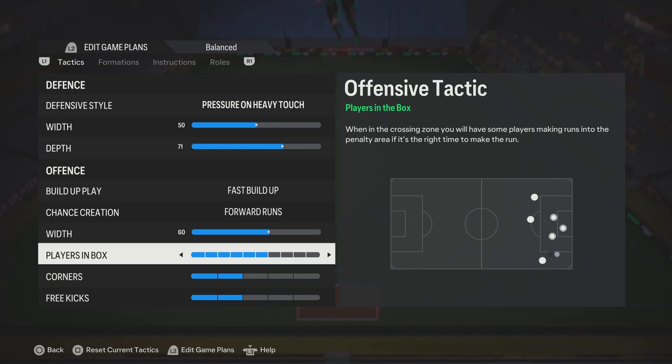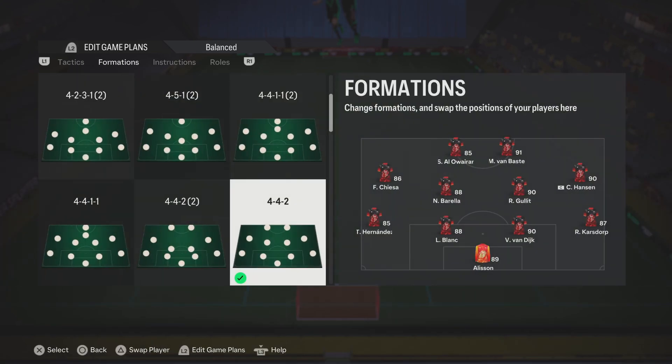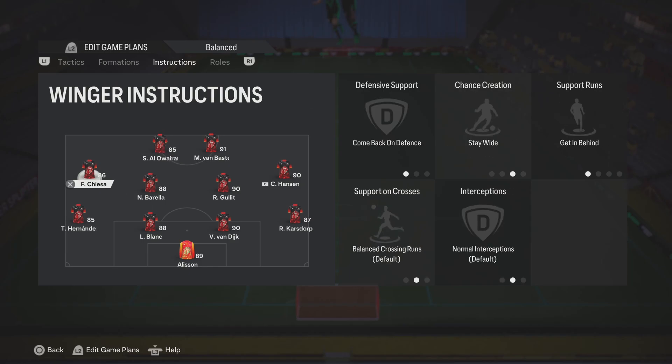Width: 60. Players in the box: 6. 2-2 for corners. This is the way the team looks. For instructions - both strikers are on stay central. The only difference is my fast player is on getting behind with stay forward, and my other guy is on stay central, stay forward with mixed attacks. Both left mid and right mid are exactly the same: come back on defense, stay wide, getting behind.